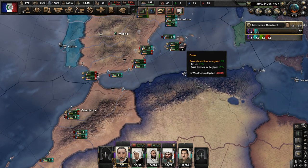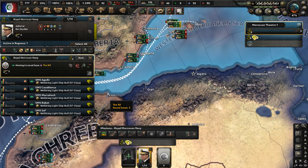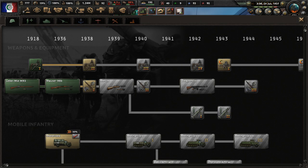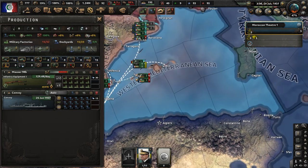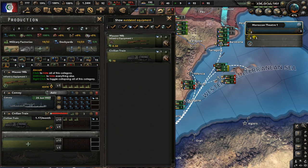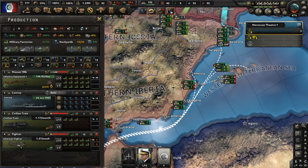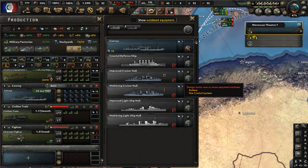Let's stop patrolling our navy and just keep a close eye on the home port. We have a research slot available — let's research improved infantry equipment. Once that's done, with free military factories let's start manufacturing some artillery and trains. We don't have artillery research yet, so let's make some planes and put more factories on guns. We do need to get artillery at some point, and we also need more ships in production.